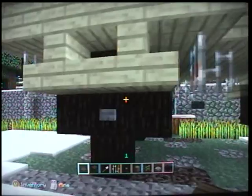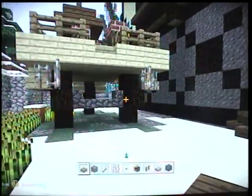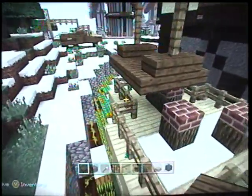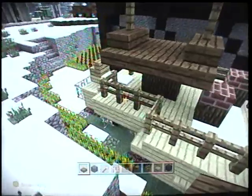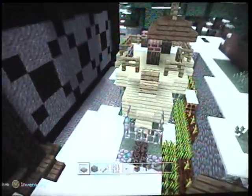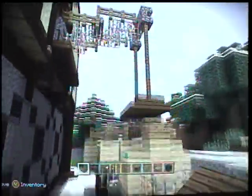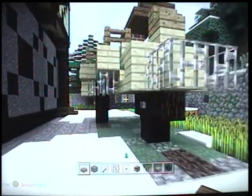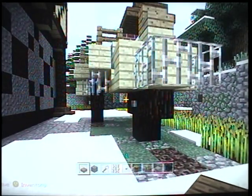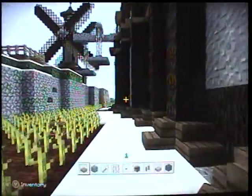Down here we've got a crane lowering goods on a pallet into the back of this cart. It's a rather big cart — it's meant to go over tall terrain. Look up here like this — I won't do this too much with the hovering, but just give you a glimpse of what it looks like from above. You can see the crane.